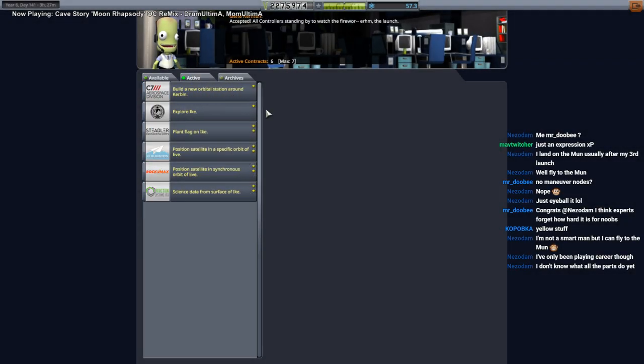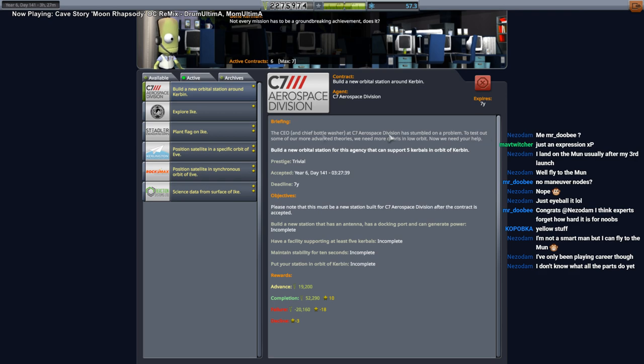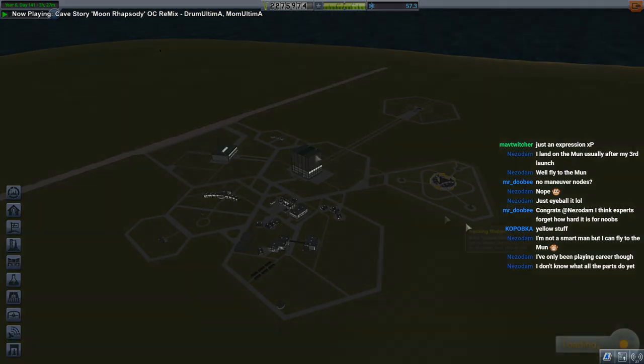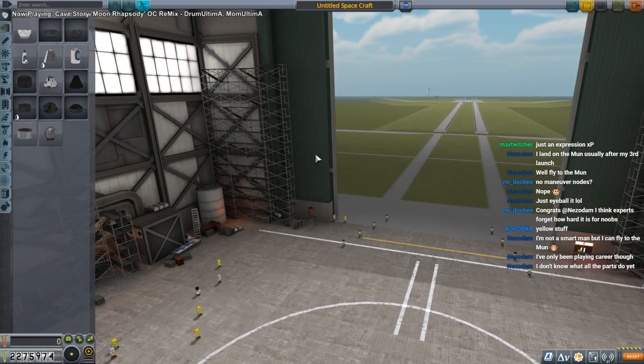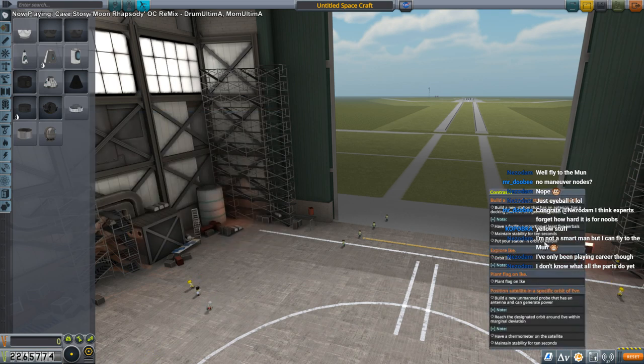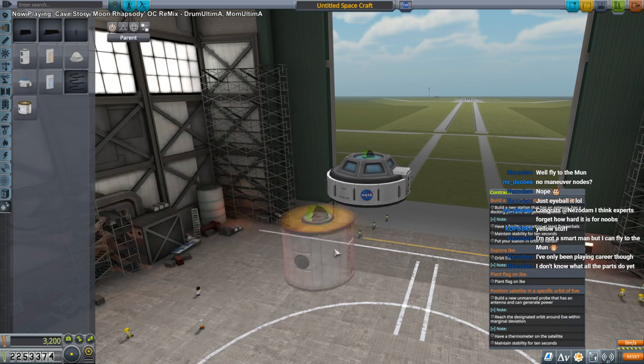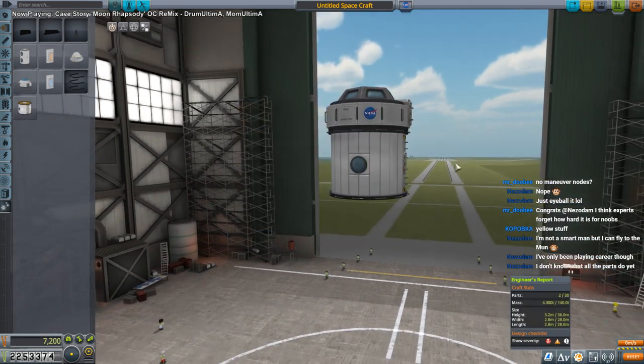We're going to launch a Kerbin orbit station really quick, then time warp to the Eve window, then do Ike. There are a lot of parts I don't know what they do, like the DLC science parts. The station needs five kerbals, so a cupola is necessary. With the hitchhiker storage container, that's five right there.